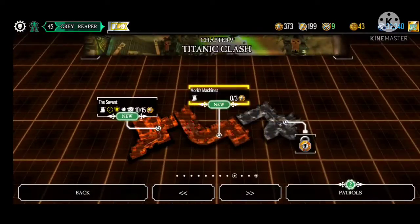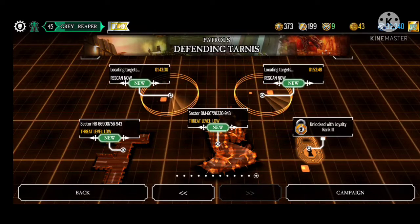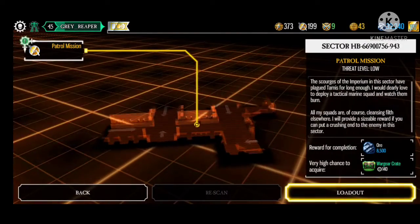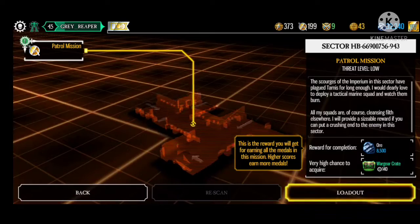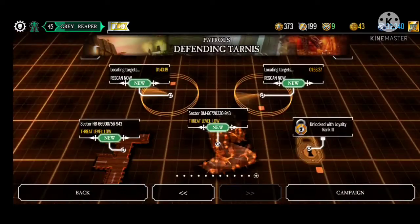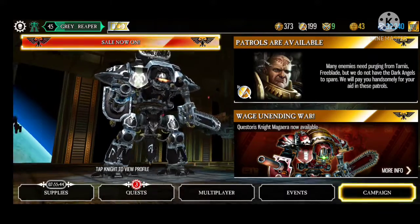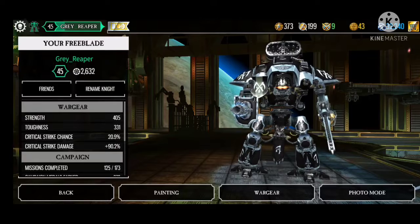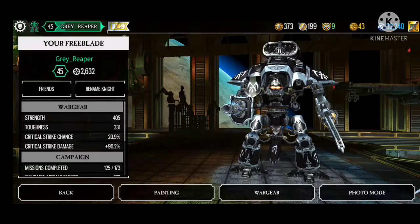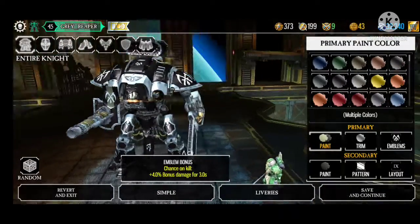This game also has special missions called patrols — it's basically just another quick little mission that isn't directly on the storyline, and they refresh so you can play slightly different ones with some regularity. This game is also interesting in that you have a lot of different customization options available to you by clicking on your knight on the first screen — you'll have painting, war gear, and so forth.